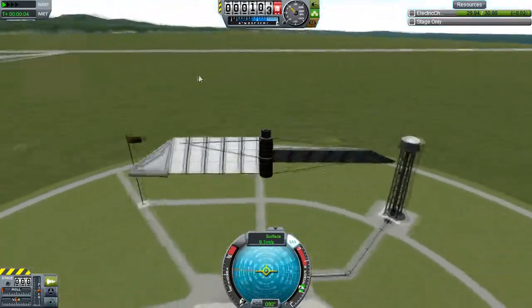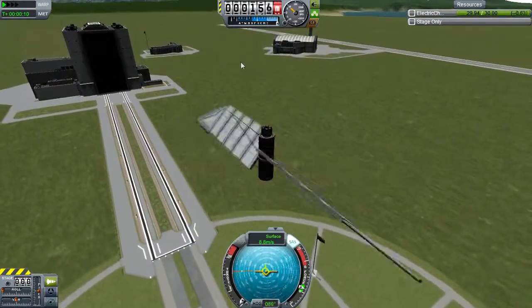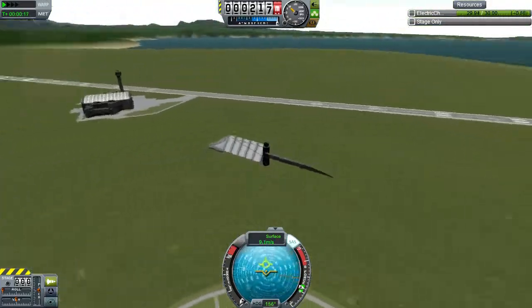As you can see, it has no problem taking off and goes around 10 meters per second constantly. But I'll be honest with you guys, it does have some negatives as well. You can only really go straight up controllably, and once you reach a high enough altitude, the air won't be dense enough for you to create lift.